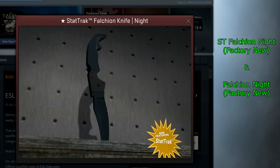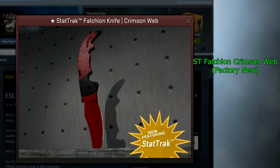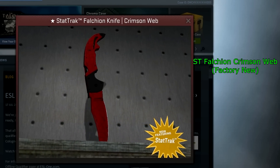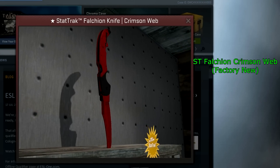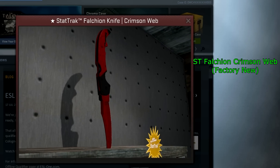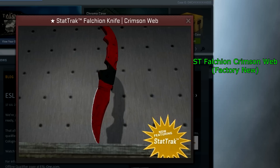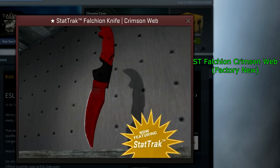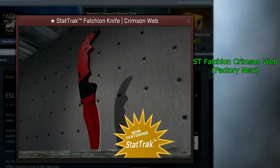You guys can leave in the comments if you know someone that has this with their inventory link. Also, the StatTrak Falchion Knife Crimson Web — some guy actually recently unboxed the Factory New non-StatTrak, and there's only one recorded to exist. But the StatTrak Factory New one for the Crimson Web has not been unboxed yet. That minimal wear one in the footage is pretty close to Factory New, but it is not actually Factory New.